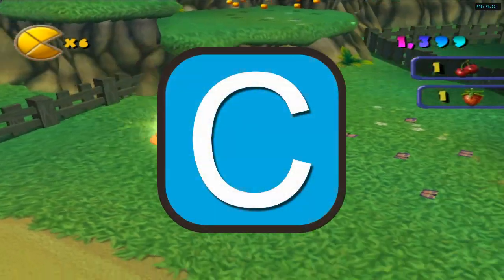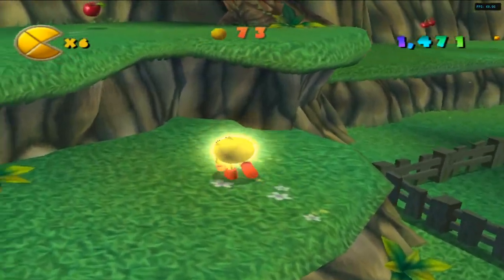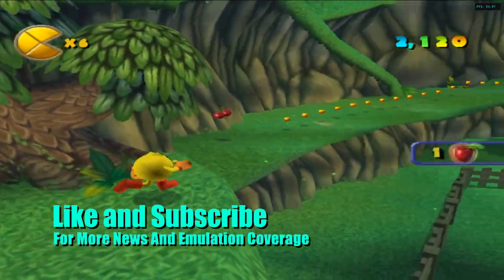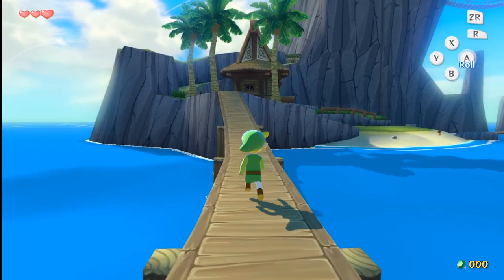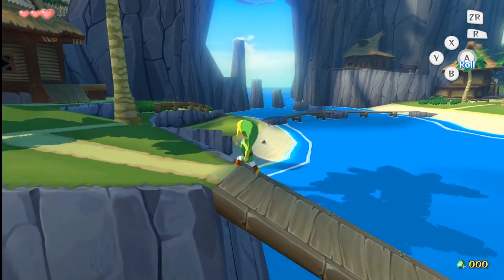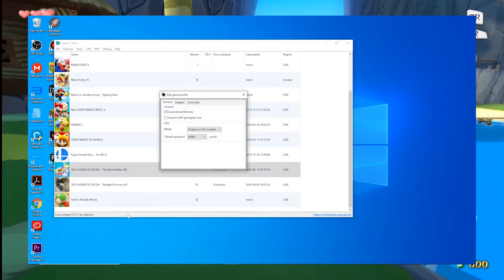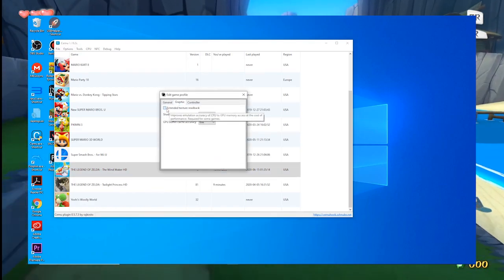We'll start off with some Cemu news. The Cemu team have just released the public version of Cemu 1.19.2. The big highlight here is that in The Legend of Zelda: Wind Waker HD, they have fixed the pixel box that did not register the right objects on the picture, which to some is great news. In order for this change to be in effect, you need to enable extended texture readback in the game's profiles.